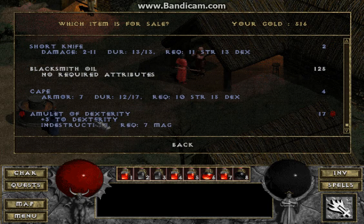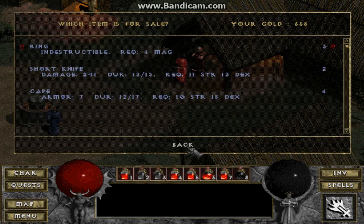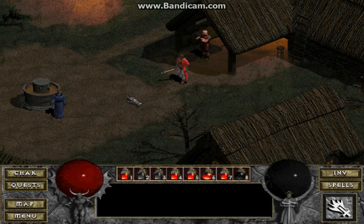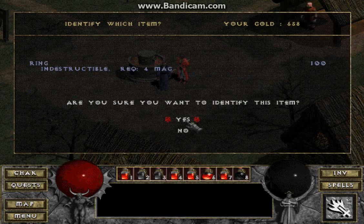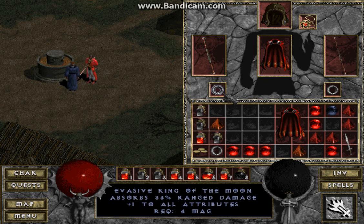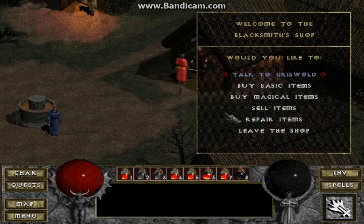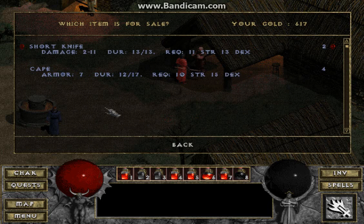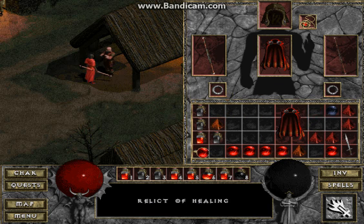I'll sell this amulet of dexterity — only 17 gold, but better than nothing. Let me sell this blacksmith oil too. I want to identify this ring — it might be better than the ring I have currently. Hit points plus 34. I want that 33 percent of range damage, and this one is 24 percent magic. I think I'm going to keep the rings I have. 59 gold for the ring. The short knife and cape I'll just wait to identify later to save some gold.